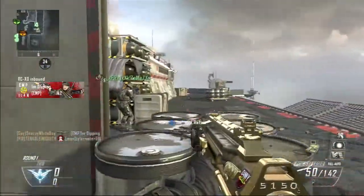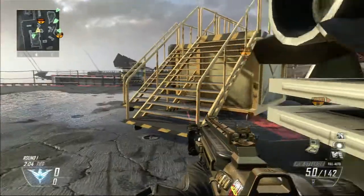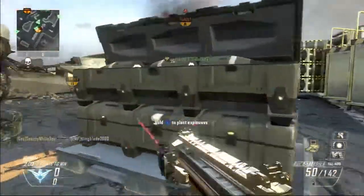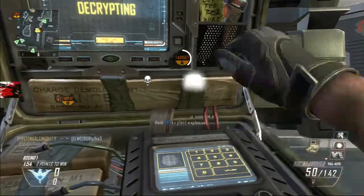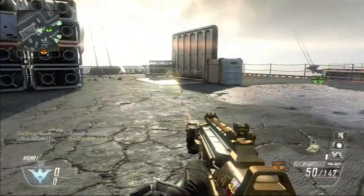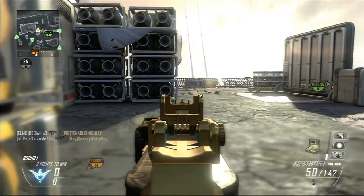This is a really good setup to get dogs with because if you get the VSAT, you keep constantly getting plus 10 points when your teammates get kills. And then if you get the EMP after that, you get a plus 20 every time a teammate gets a kill. That just gets you to dogs faster than other killstreaks.